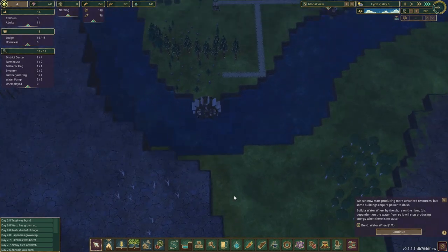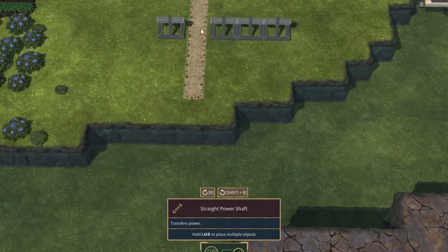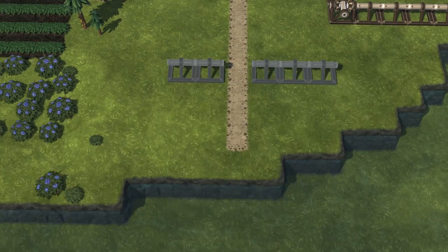To gain more power we can build more wheels. I find it's best to centralize the power source. The power cables cannot cross paths, and you have to consider this when planning your industrial area. You can build wheels along the riverside, but this means you have to build more power cables, thereby reducing your build area.